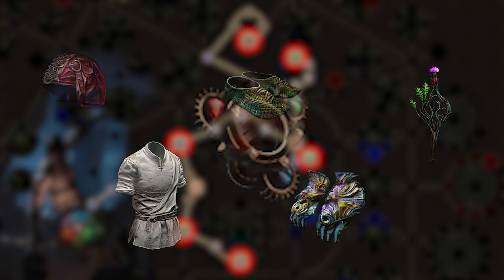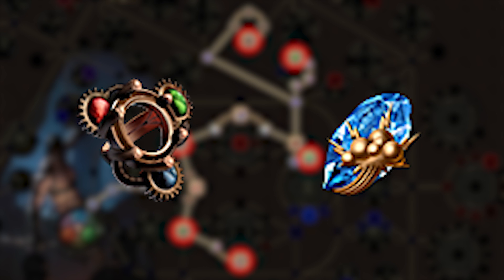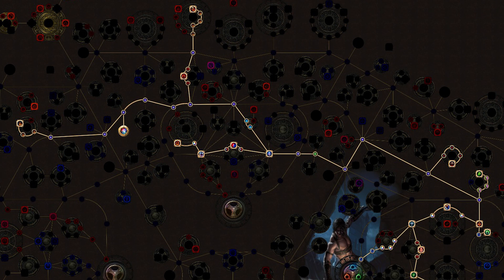I also recommend using a Malachi's Artifice socketed with an Orb of Storms or Stormbrand with absolutely zero sources of added fire anywhere else on your gear. That, along with a three-link fire trap setup in one of your Lifesprigs and an Elemental Proliferation Fireball setup in your Tabula, will allow you to completely steamroll the acts. Next up, head over to the left side of the tree, picking up Heart and Soul, Arcanist's Dominion, and Firewalker.